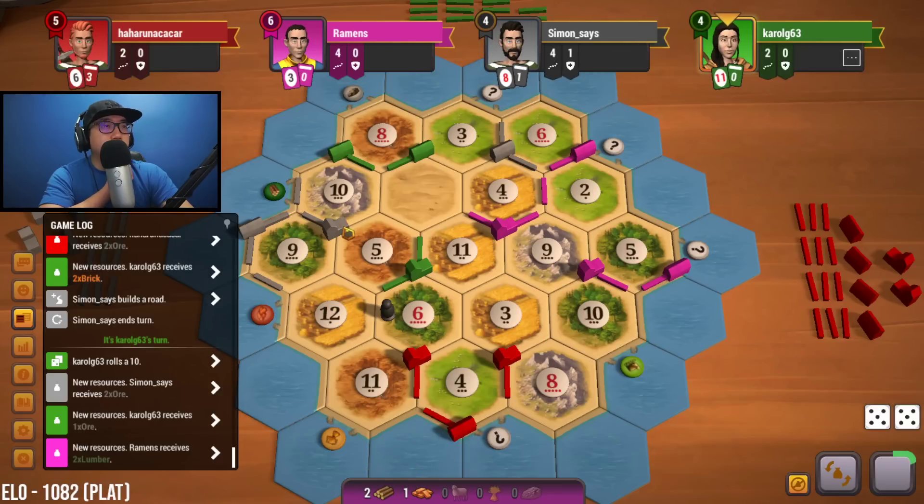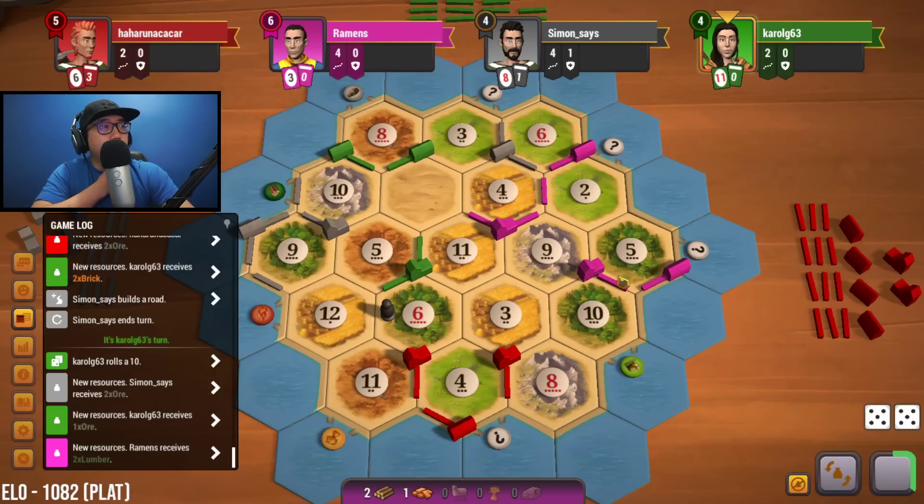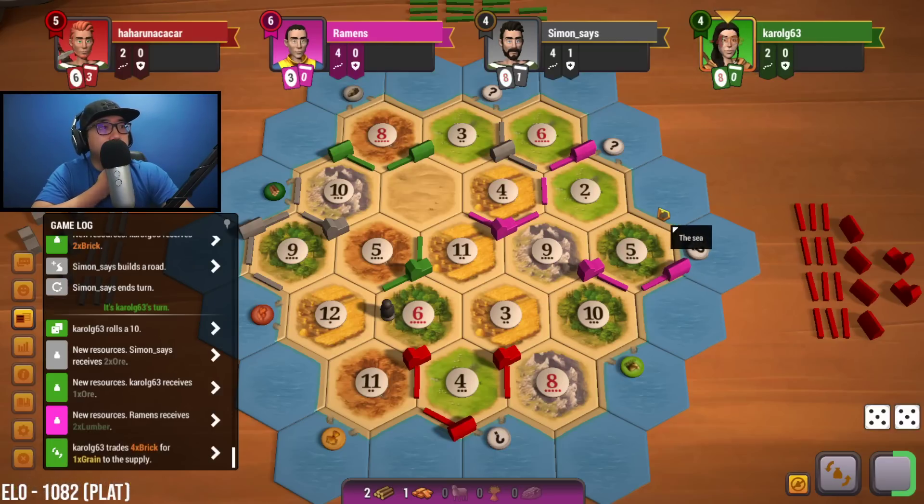Gray is going to be able to take longest road away from us at any point, and it's a little scary because once I take longest road people see eight victory points and will target me. I'll just hit his nine repeatedly — my ore intake will go out the window, but I have decent wood production to rely on for three-for-one trades. The fact that wheat is so low on this board is definitely hurting a lot of people — overall I'm kind of glad we went for this eleven-four-nine at the beginning.